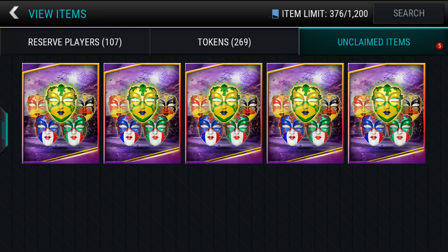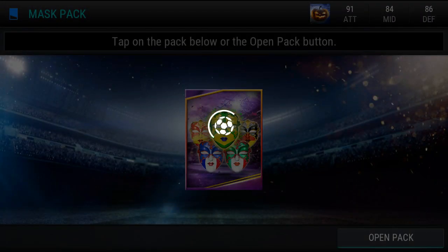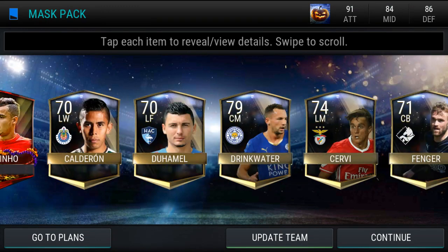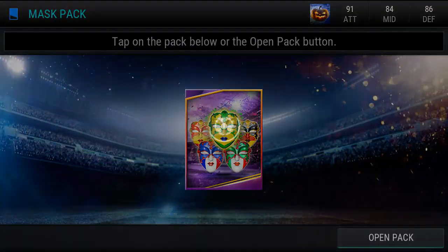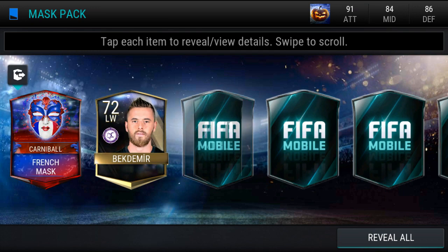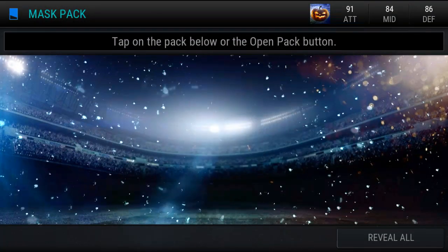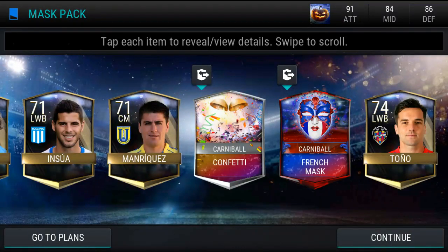Now let's move into these 75k packs, and then I'll go to the store — I hopefully would have grinded out some more of the exchange packs for events as well. Let's just get into these first. We get Coutinho — that's a sick pull! I'll probably keep him, he's pretty crazy. I love Coutinho. Even though I'm a Man U fan, you've got to respect his style — he is a fantastic player. We get a mask, masks are always good. We'll reveal all as we get a French mask.